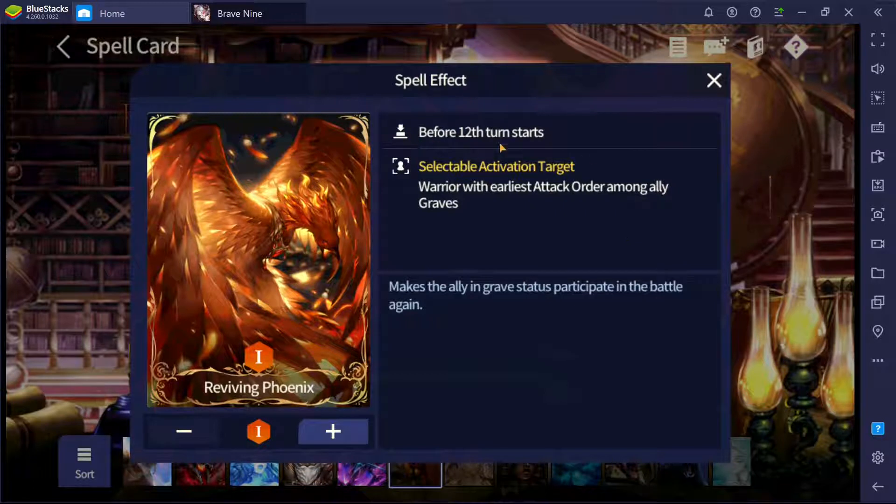At level one, any unit that dies before turn 12 — you can only select a warrior — will be made to participate in the battle again, only the first attack order warrior, if basically two or more warriors were killed. Level two becomes eleven turn starts, so as you can see, the lower the turn threshold, the less useful the spell becomes.